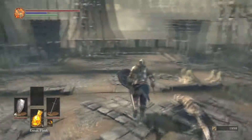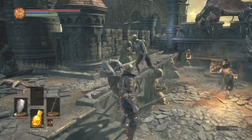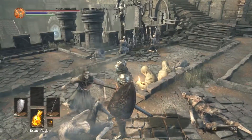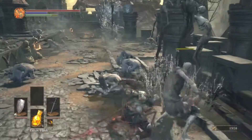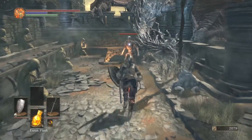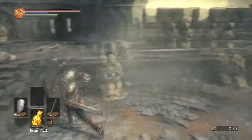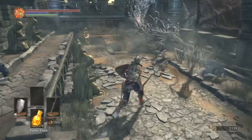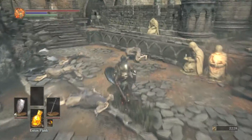Soul of a Deserted Corpse. It's like a weird gimmick - that lantern-lit hollow kind of alerts the other aggressive hollows. Some of these hollows aren't even aggressive; they're just apathetic, stuck in a routine of worship. That's why they're all prostrating in front of these things. Then again, some of them are cowering in our presence.